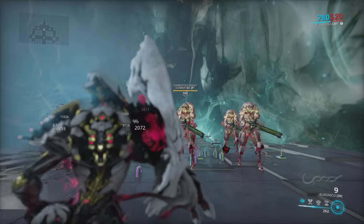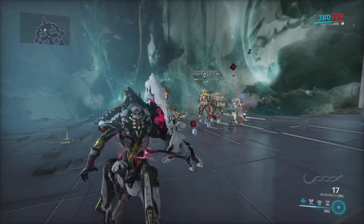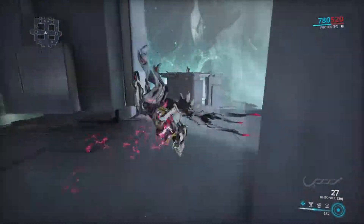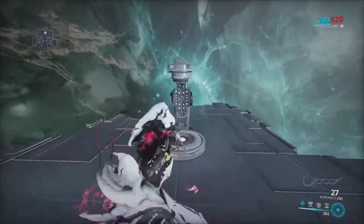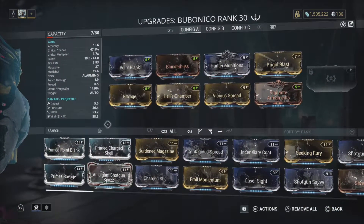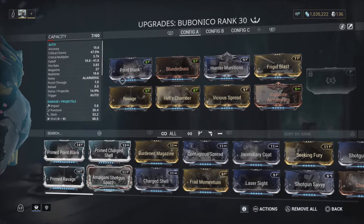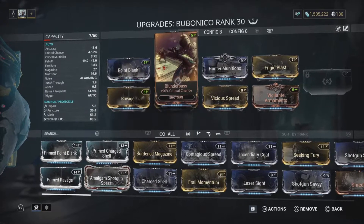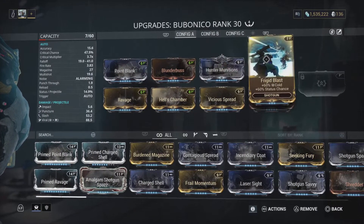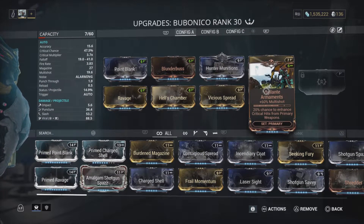There are three builds. This first one is a relatively cheap one. It is a slashy weapon — well, that's how I have it built anyway, there might be other ways. So this is what I'm using — the normal mods for now, a relatively cheap build in quotation marks. Point Blank for damage, Ravage, Blunderbuss for crit chance, crit damage. Hell's Chamber for multi-shot. Vicious Spread for damage and spread. Hunting Munitions. Frigid Blast. The weapon comes built in with toxin on it already so you don't need the other one. And then Vigilante Armaments.